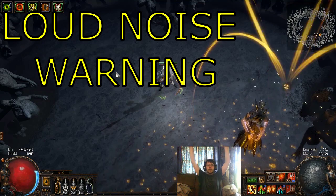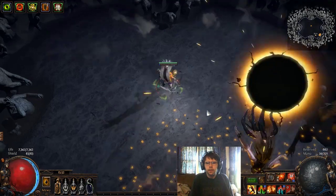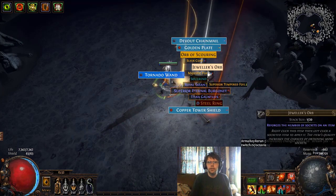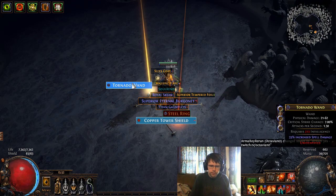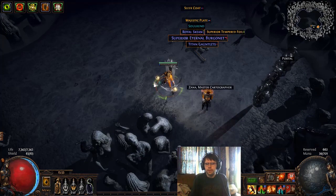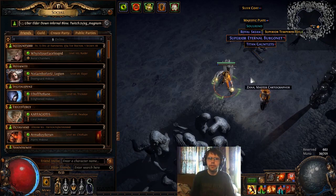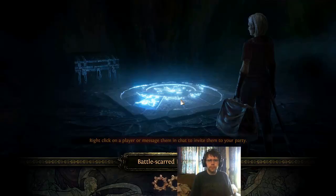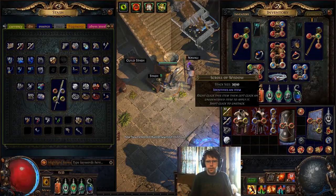Here we go. Woo, Uber Elder, Infernal Blow — one of my second favorite skills that I've been wanting to do Uber Elder with. Finally done. No jewel. So fuck you, Elder. So that was like way too much currency into that, but yeah. Boom. Okay. That was way too much currency. Not the most viable build for Uber Elder, but it tanks the rest of the content like a boss, and that's all that matters.